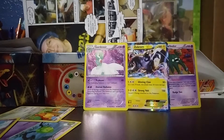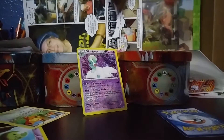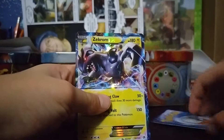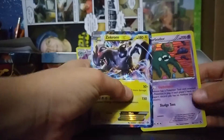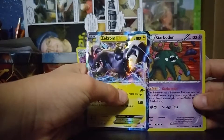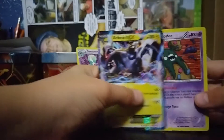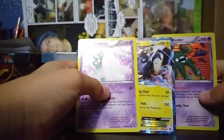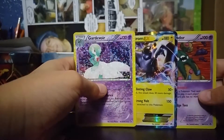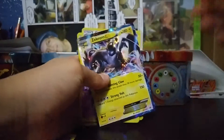Also got a Charmander and we got a family. I couldn't even feel the foily. I have no idea what the card trick is, but look at that — Garbodor. And this cool Gardevoir, I've been wanting it a lot. Wow. Best. Pack. Ever.